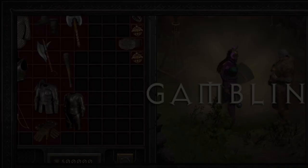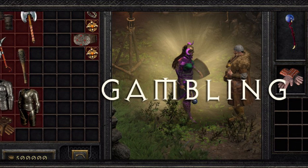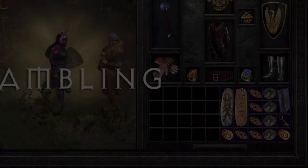Some tips on crafting items: one of the easiest ways to get magic items to craft with is to either gamble them or buy them at the shop. When gambling, they will have an item level of plus 4 or minus 5 of your character level. When shopping, they will have a range of plus 5 of your character level.